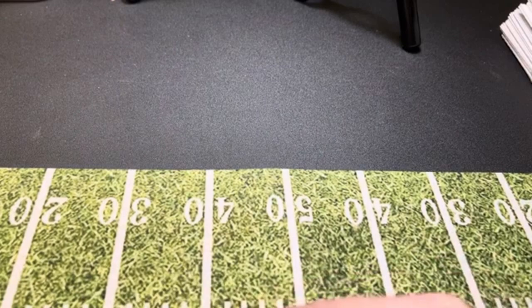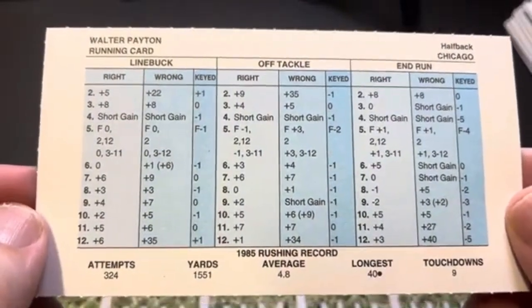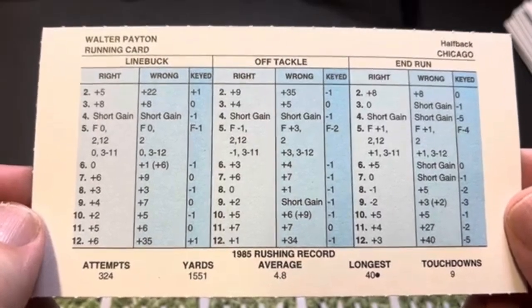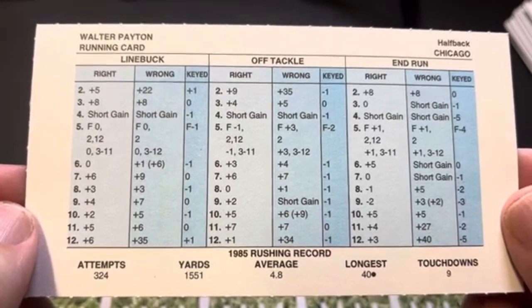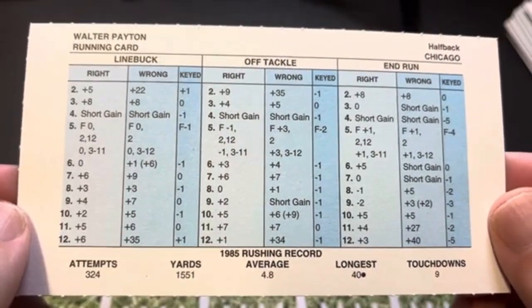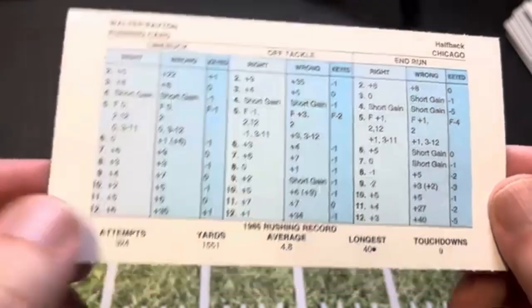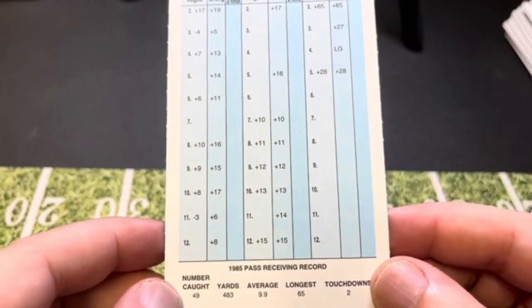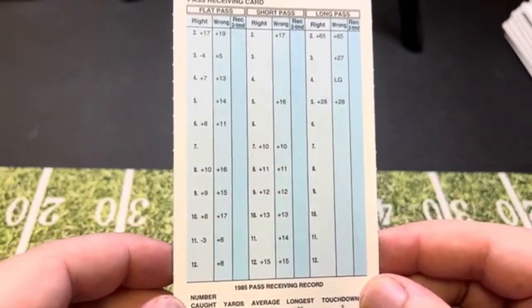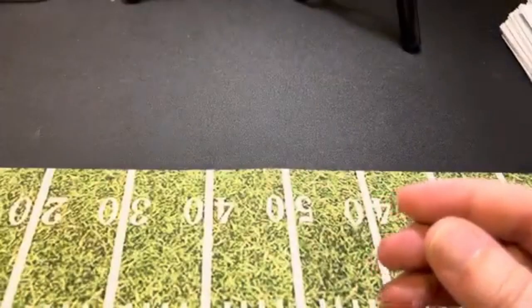Next one is the main man off my Chicago Bears, and that is Walter Payton — Sweetness. He rushed for 1,551 yards. It wasn't McMahon; it was really Payton. Hand the ball to Payton, hand the ball to Suey, and then maybe throw a pass if you got a third and long coming up. There's his card — lots speckled with short gains on wrong on end run. He did catch 49 passes out of the backfield for a 9.9-yard average, got a double 28 at 5 on long pass.